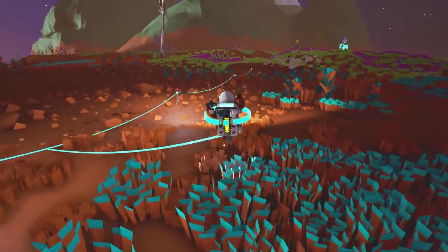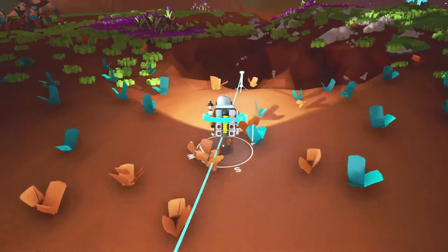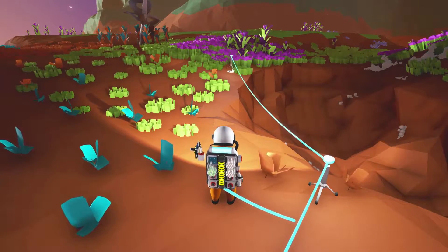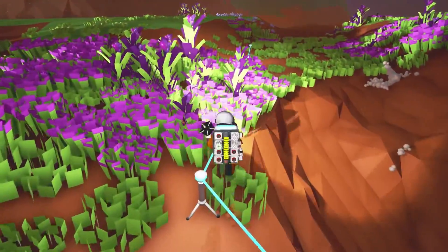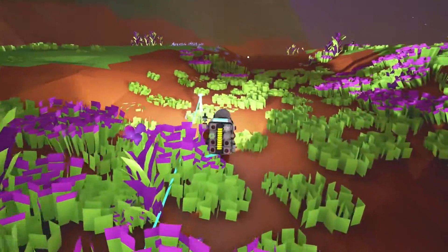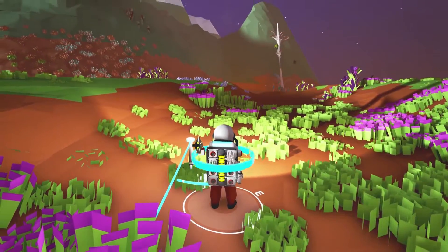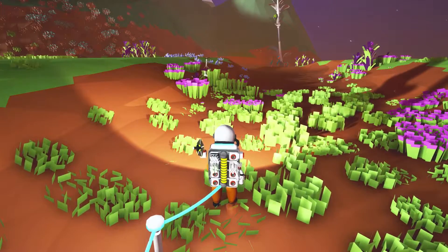I see tons of compound but no resin. I see some more — hold up, wait — this is hydrazine! I didn't even know that hydrazine could spawn on the surface. Yep, it's pretty rare. We got one hydrazine, and there's literally resin right next to this, so that's okay.